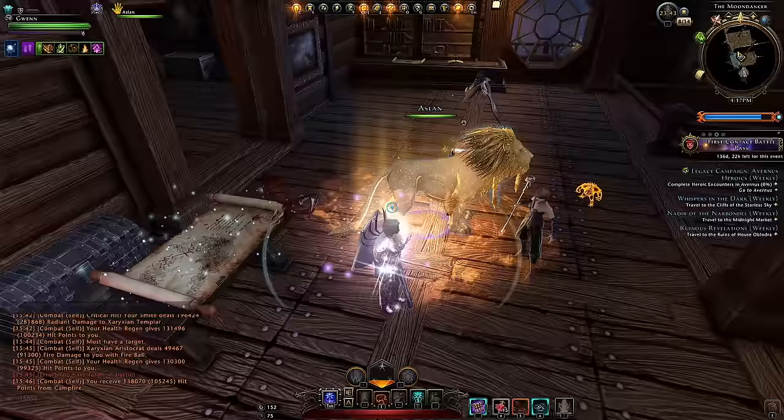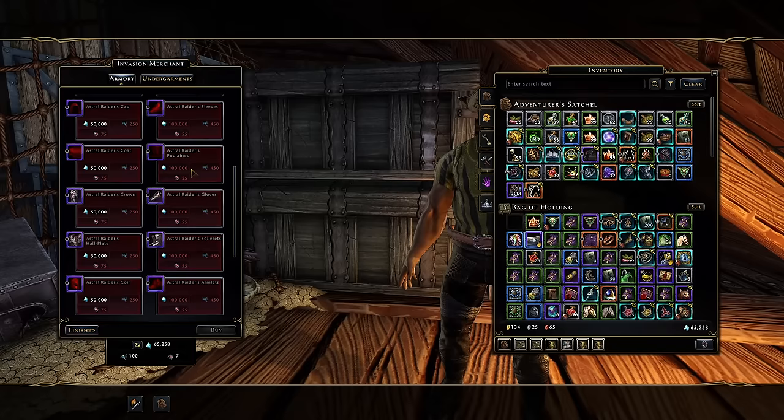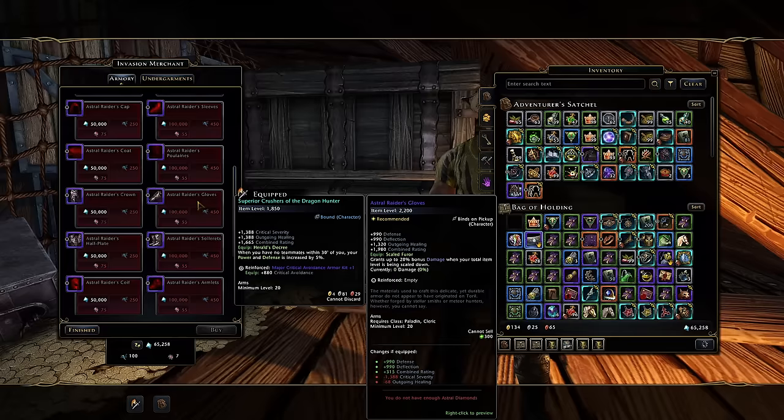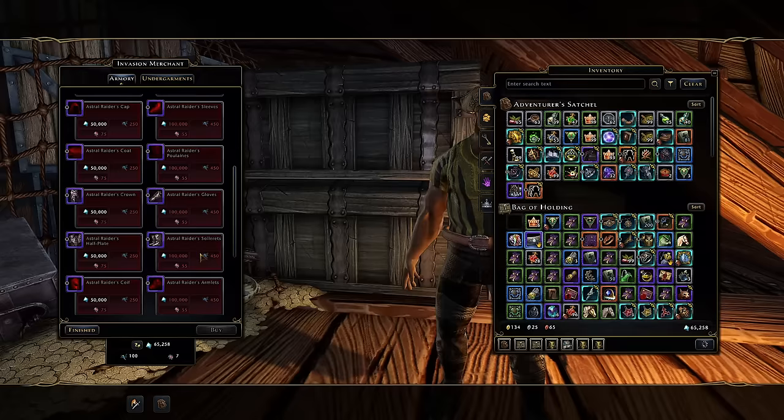However, there is something pretty useful that costs buzz jewels. When you check down here there's a collection of merchants — this is your buzz jewel merchant, your invasion merchant. He's got gear, in particular the arms and the boots, that give you a massive benefit in scaled content. The bonus will depend on the difference between your maximum item level and the rate at which you're scaled — up to 20% damage on the arms and 20% damage resistance on the boots. This gear costs 450 buzz jewels.